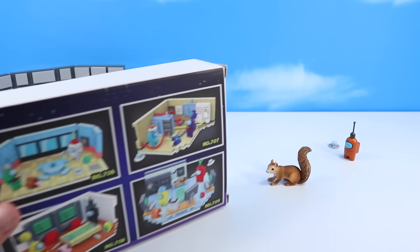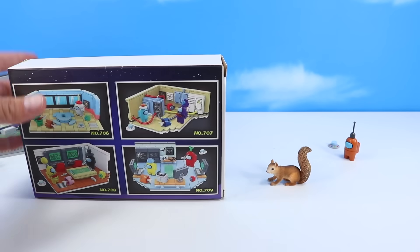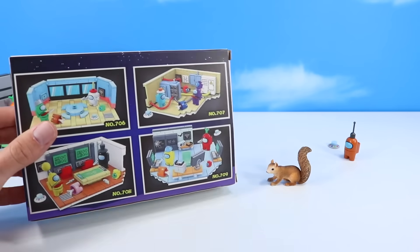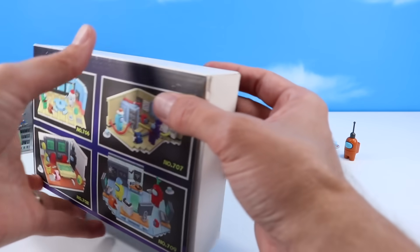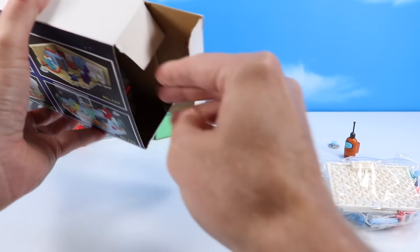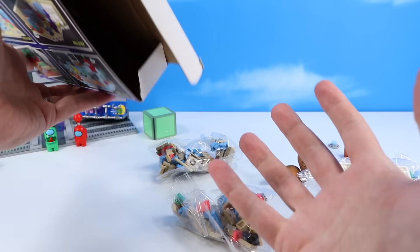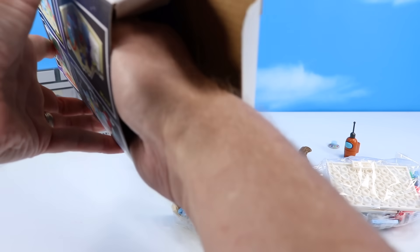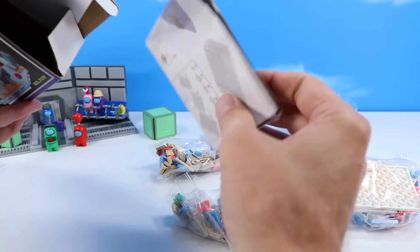Let's hit the first room: the Cafeteria. This box is highly sus — it's printed on some cheap material, very low res. Some more pieces, more bags of tiny pieces to just destroy my fingers. Four bags and more instructions.